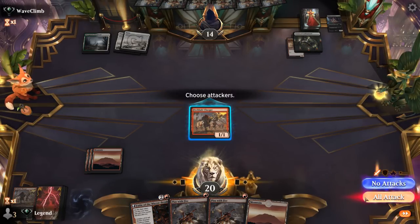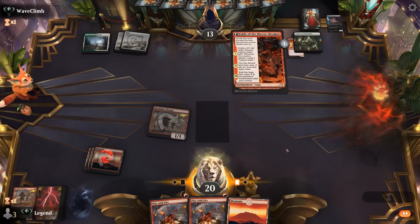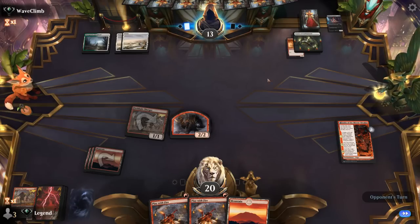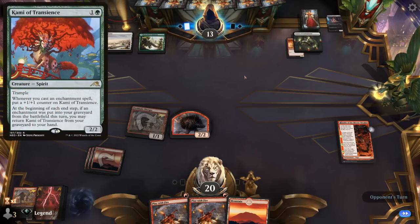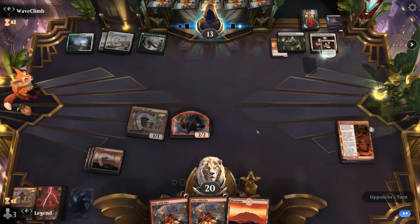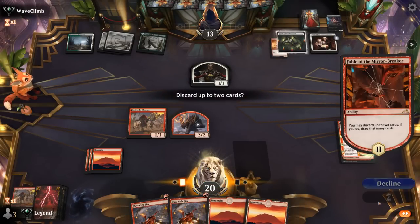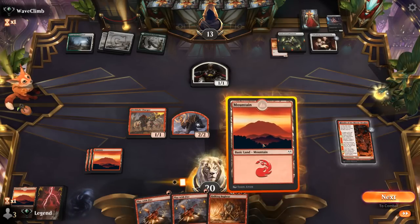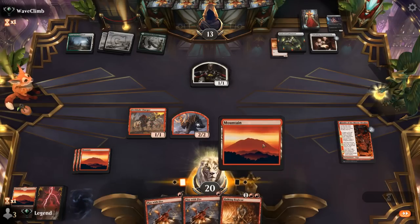We can play Fable and probably keep land in hand to discard, as opposed to keeping a Play with Fire — which could have its advantages if our opponent plays, say, the Cameo of Transients and tries to grow it, so we could kill it in response. But it's going to be a Wedding Announcement instead. Okay, so we can discard both lands and run out our Hulking Bugbear.